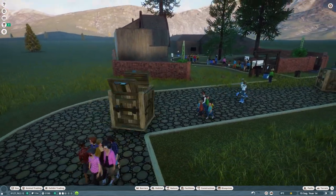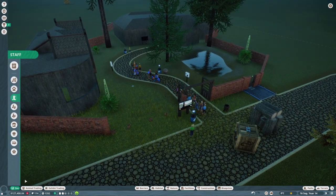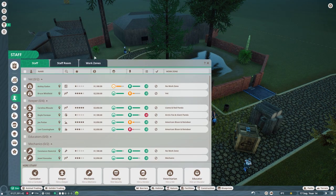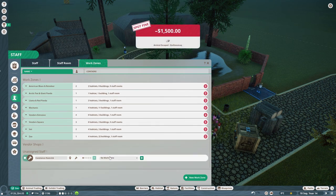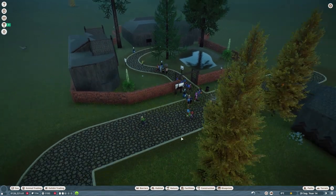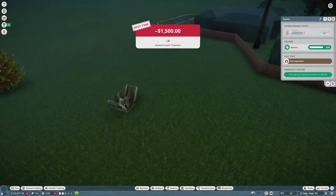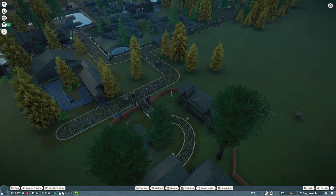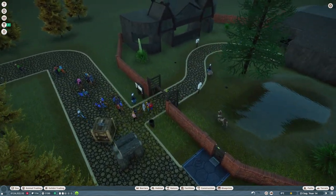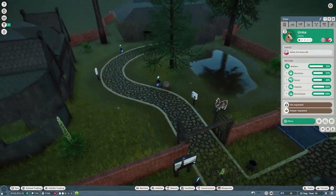Oh my goodness - they just blow-darted the llama, that's crazy! The vet's in there, okay. Let's assign them to the work zones so our vet can be on vet duty and our mechanic can be on maintenance. They keep escaping - they're all over the place! Our vet's going to go get them. There's just one in there - Irma - who's actually behaving. Everyone else has run off.